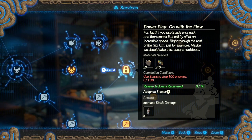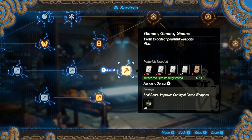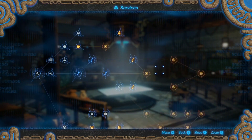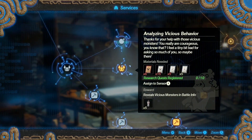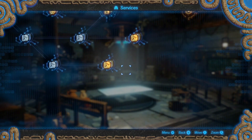Use stasis to stop a hundred enemies — this should be easy. As you do more stuff in the lab you unlock more battle scenarios. I bet you unlock some difficult final challenge from filling all this out, probably at the end of the DLC. That's cool, I like that.